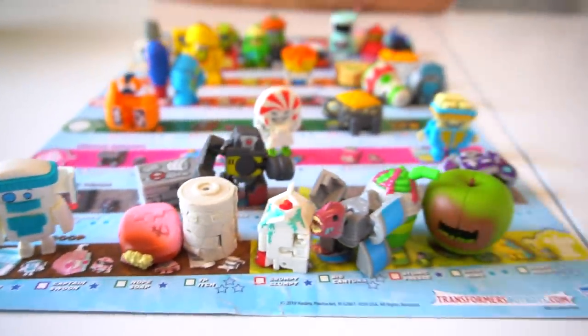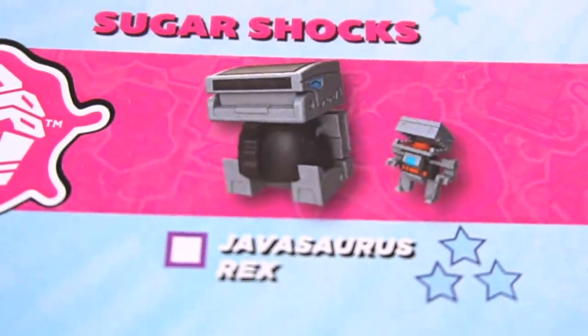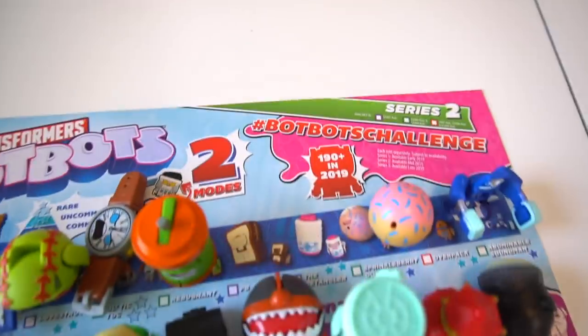Some are one star, two star, and three star — the three stars are rare. We're missing Grand Piano, Holy Moldy, and Javasaurus Rex. We've got a few rare ones to collect, and it looks like we need about 22 more to complete Series Two. Did you know Series Three is coming up? Series one is red, Series two is green, and Series three is orange.